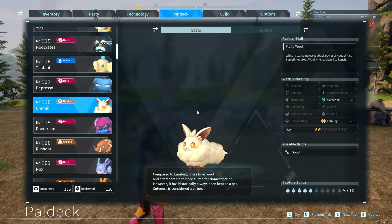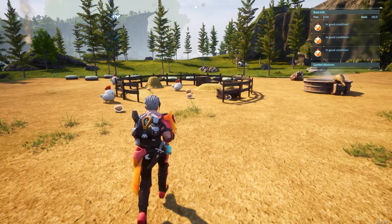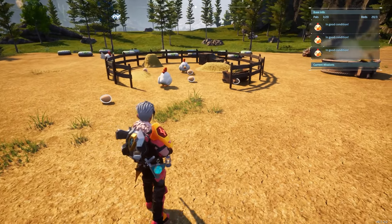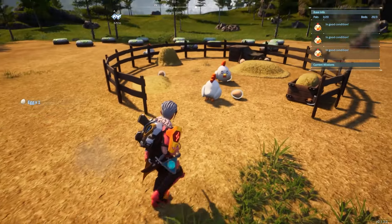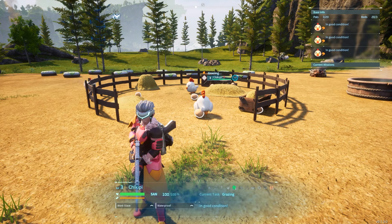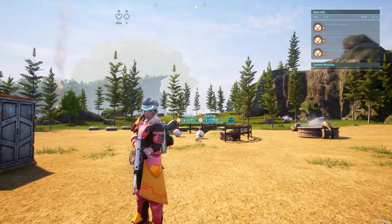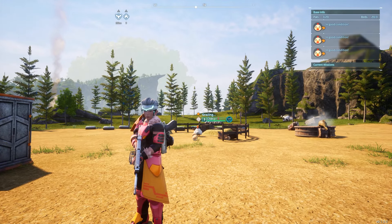Lambo will produce wool. Kremis will also produce wool and Malpaca will also produce wool — these are the three wool producers in the game. The next pal is Chikipi, which will lay eggs when assigned to the ranch. Chikipi is a very early game pal, number three on the pal deck and super easy to get. You're going to need those eggs to make cake and other cooking ingredients throughout the game.